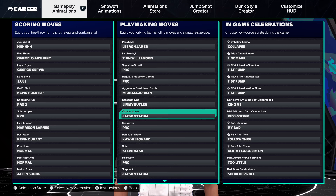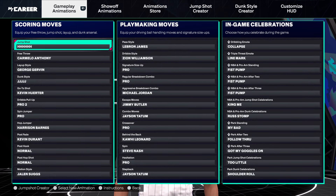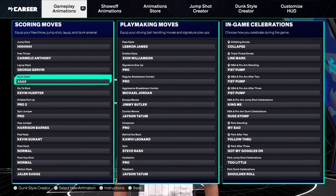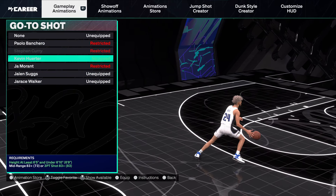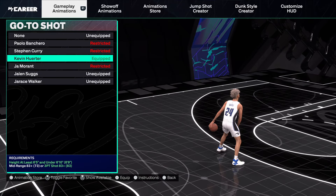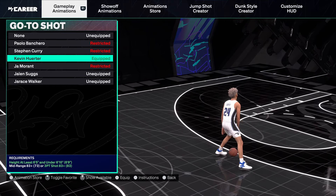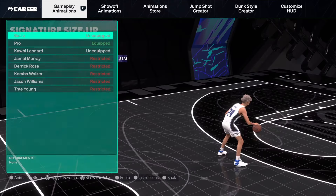You could just take all of these and dip out the video, but I'm gonna explain why these are the best choices. First, my go-to shot is Kevin Herter — he does a little walk back with it. So if you want to walk back, hit those two dribbles, boom boom, and then hit the Zion Williamson dribble style speedboost out of it.